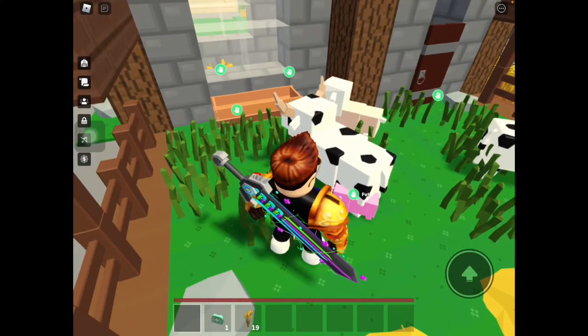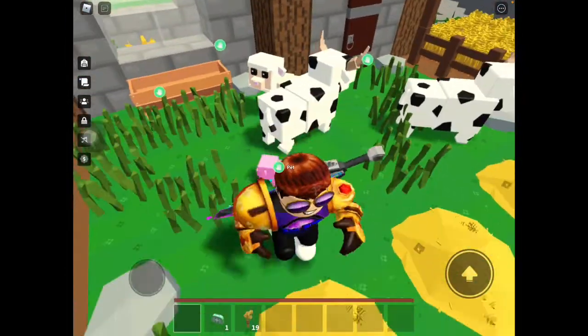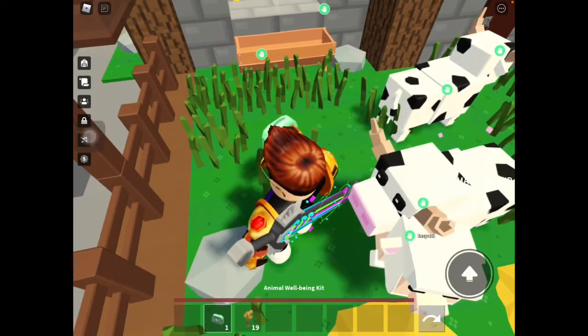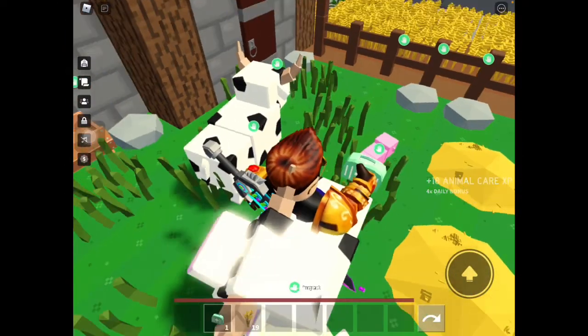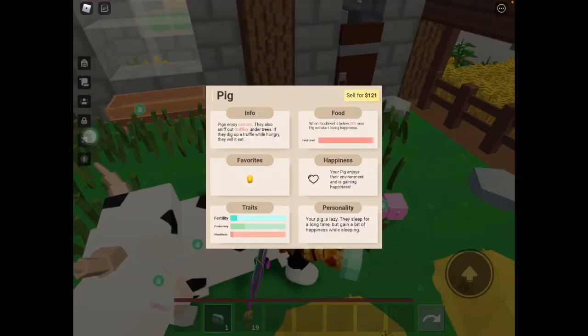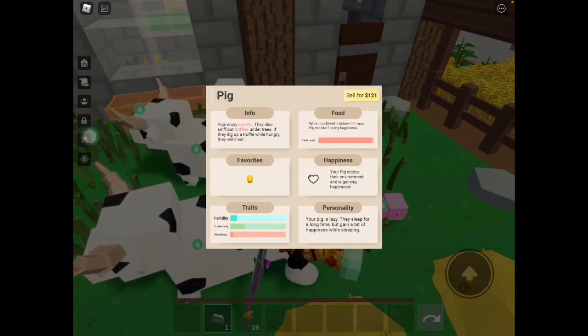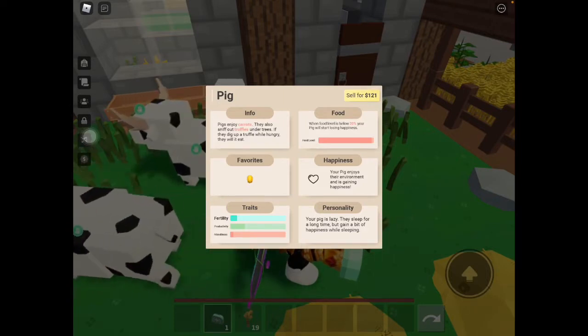Now as you can see, it's quite tiny at first but it will grow later on. All you need to do is get your animal well-being kit and you can inspect it. This pig eats dry carrots, and they also sniff up truffles under the trees.